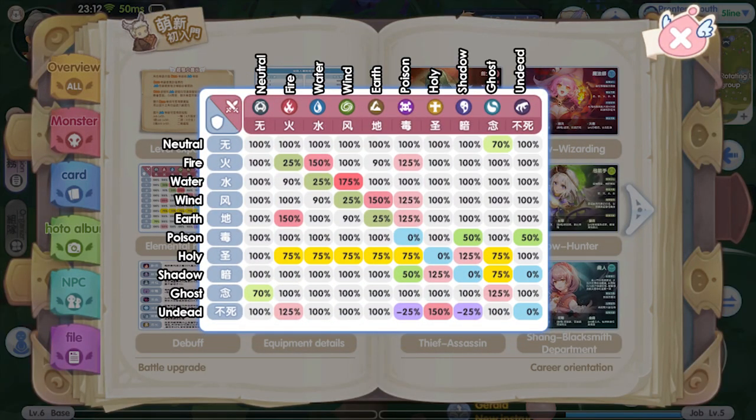Next is the elemental restraint. This is a chart showing how all of the elements affect each other in terms of damage percentage. The data given here is entirely different from the game ROM. For example, in ROM, a fire element damage will deal 200% — or twice the damage — to earth element. But for ROX, it is 150%. So for this game, I suggest you use this chart instead for elemental damage.